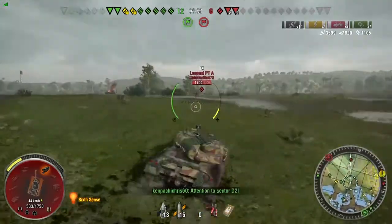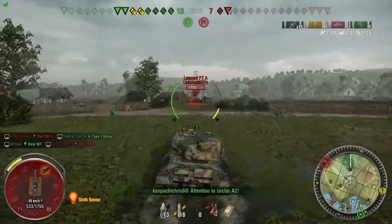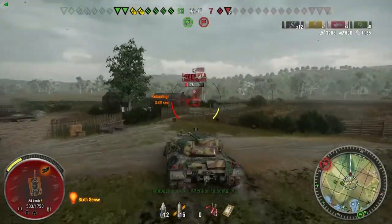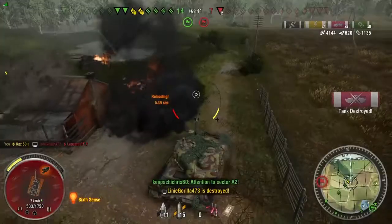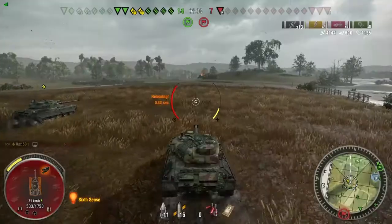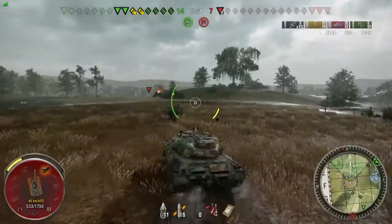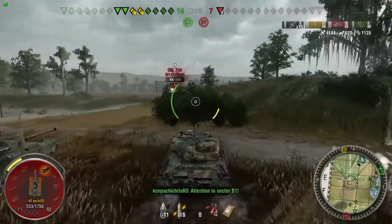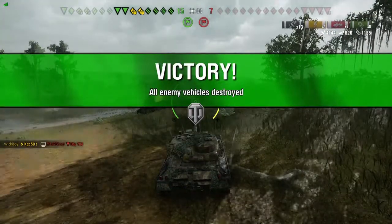Now I'm going to leave him and go for the Leopard that was spotted over here — a full health Leopard Prototype. I get a shot in, multiple teammates get shots in. I was going to go for the ram, but I was worried a teammate might take the kill, so I'm going to shoot him right before I ram him. I take the third kill, because now I have three kills and Felix has two. So if he can get the last kill, we'll have Brothers in Arms. The Object 704 gets spotted — Felix stops to aim, and in the Camp Panzer 50T with its very accurate gun, he picks up the kill for our Brothers in Arms.